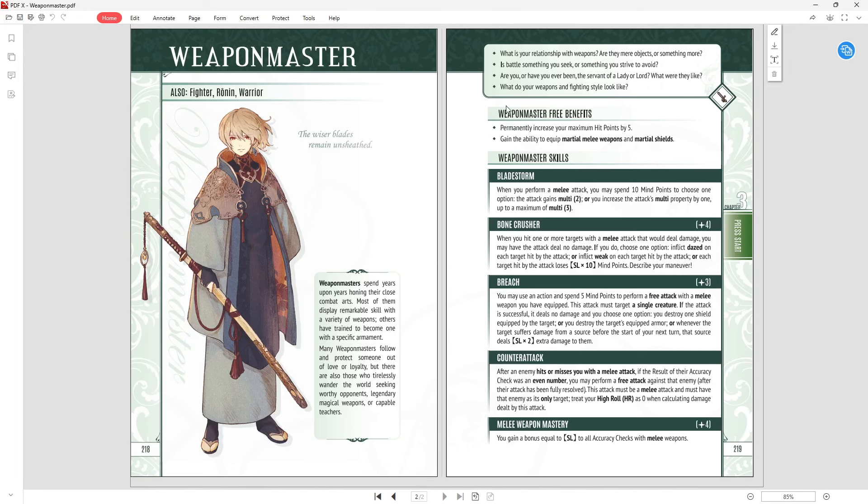The three benefits we get with the Weapon Master, who is our fighter kind of warrior class, is that you permanently increase your maximum hit points by five, which is great, and you gain the ability to equip martial melee weapons and martial shields. Note you don't get the ability to equip martial armor from this class. If you want to be super armored, you'll have to get that elsewhere.